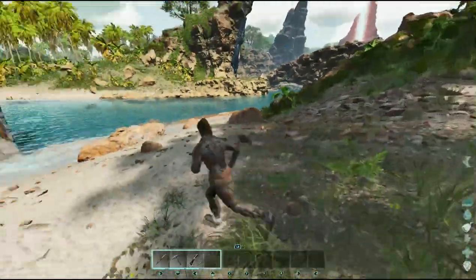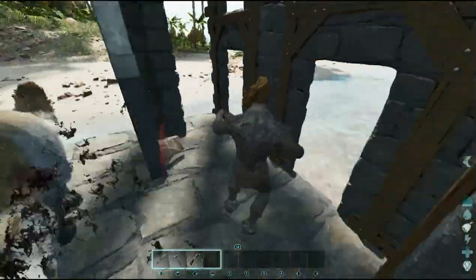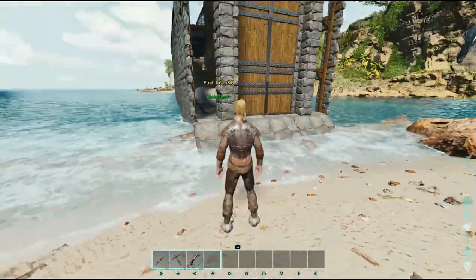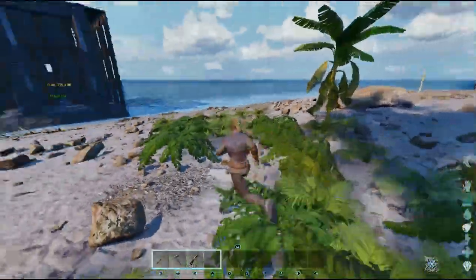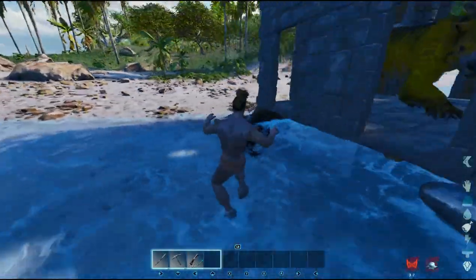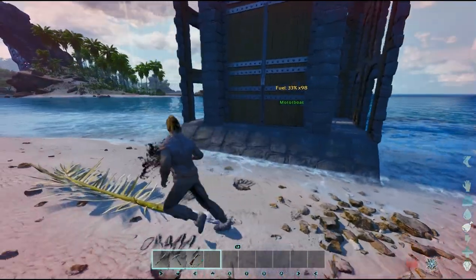There'll still be moments that you'll take damage, like in this example with the direwolf — bigger creature, faster creature — it still gets them inside though and you can close the gate and you're safe. With the thylacoleo — yep, he's going to get you — but you're still able to get outside, close the gate, and they're trapped.